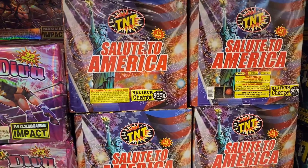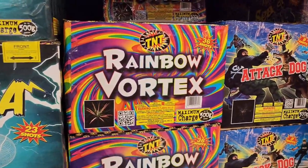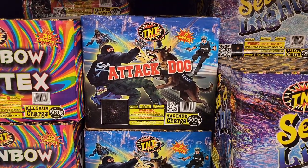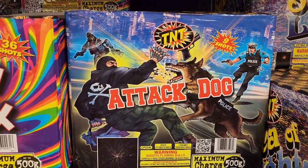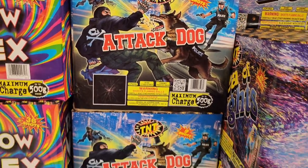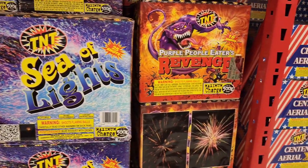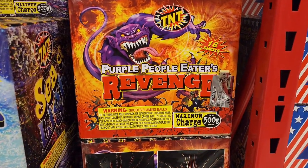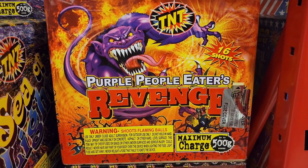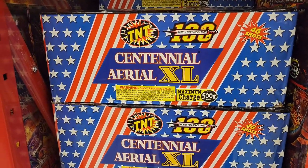Salute to America, 16 shots. Tesla, 23 shots. Rainbow Vortex, 500 gram, 36 shots. Attack Dog, 9 shots — look at the graphics on this, there's so much going on in here. Police dog is attacking — get him! Alright, next up is CF Light, 25 shots. Purple People Eaters Revenge — that's a tongue twister — we got a 500 gram 16-shot cake. Up next we got a 46-shot Centennial.